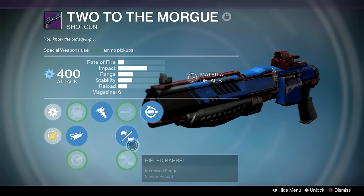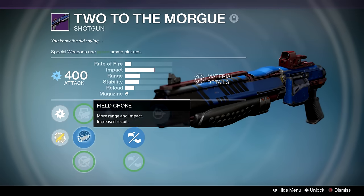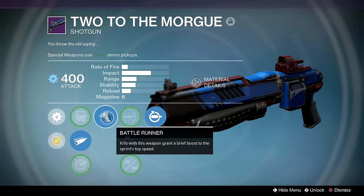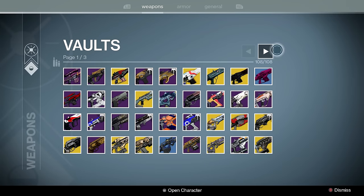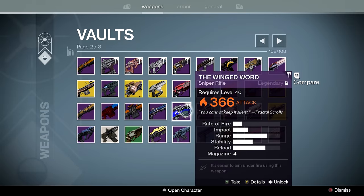This is pretty much my Iron Banner shotgun for dealing with shotgun warriors. I can't run Aggressive Ballistics because I lose out on too much range as well as Smart Drift Control, but Rifle Barrel, Replenish, and Battle Runner — pretty much everything you want in an infinity ammo shotgun.